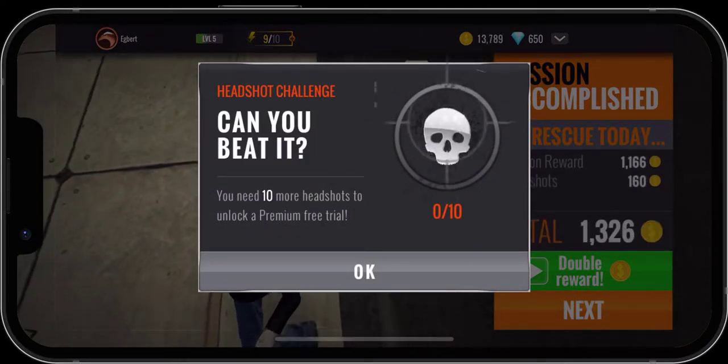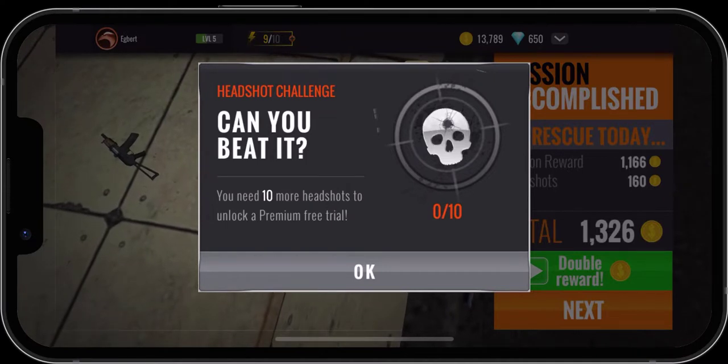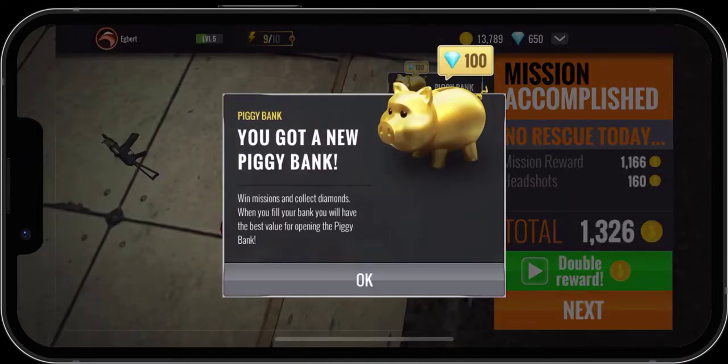We'll get 40 extra coins per headshot. This headshot challenge also comes up — once you get 10 of them it's going to give you a free premium trial. It does require you to give your credit card information, but that is an option if you wanted to. It's something I don't really worry about with my non-paid accounts — I don't even do the free trial, just don't worry about it.